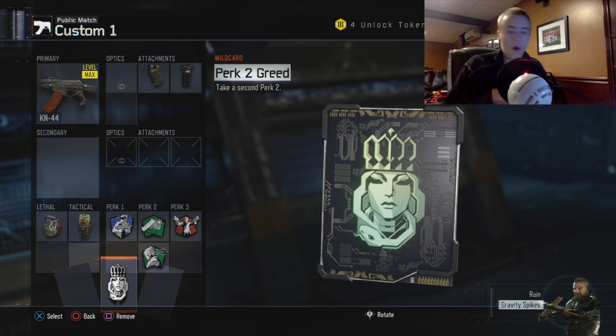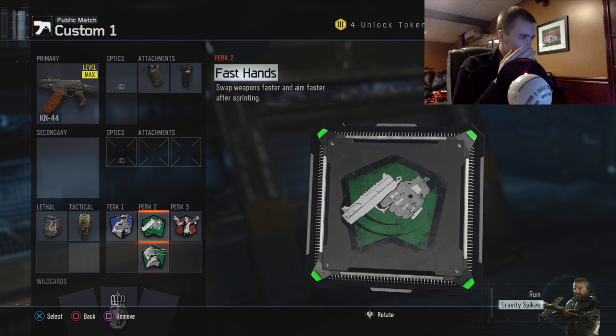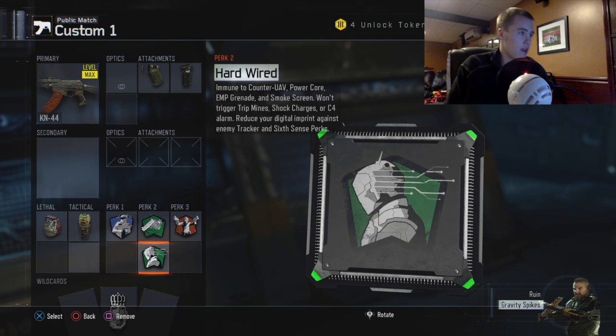You might not be able to unlock this right away — I'm not sure, I'm level 11 in third prestige right now. But you're gonna have Fast Hands on, which I think is in there, and then Hardwired.